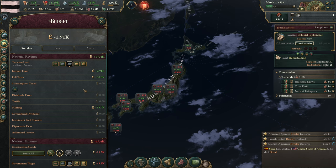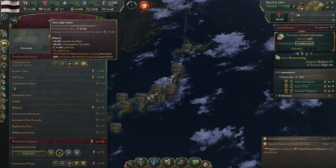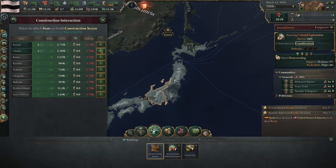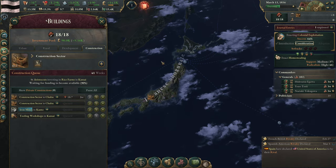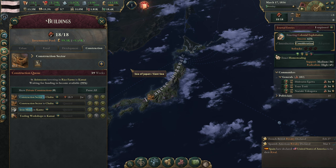This number is now slightly negative. What are we at for taxation — minimum? We'd get about 17.8k. We might want to run maximum taxation for the time being and invest in more construction. We can afford almost three construction sectors, so we can get two queued up right at the beginning and scale up our construction speed pretty dramatically. That's going to be very important.